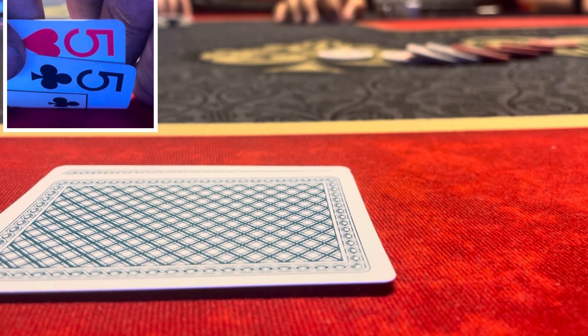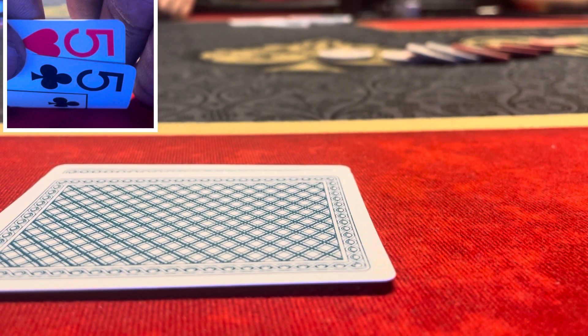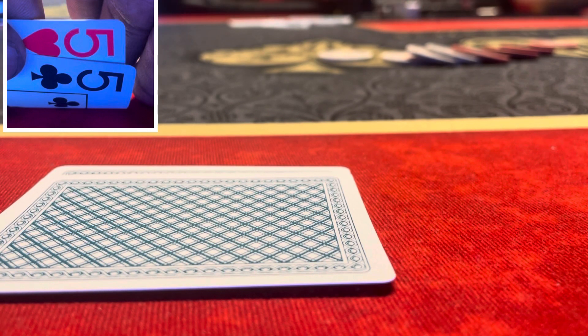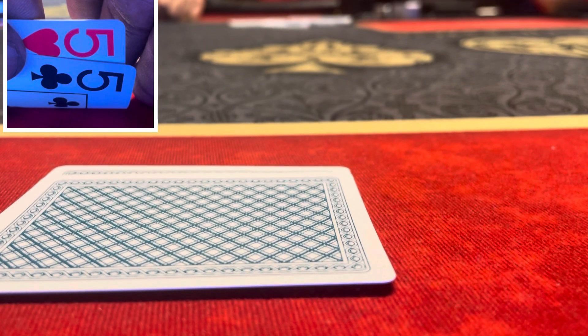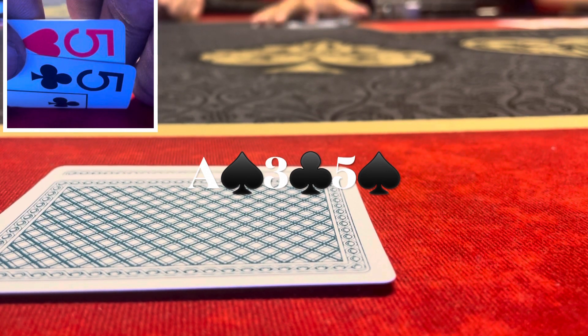The button folds, small blind calls, big blind calls, under the gun calls. We go to a flop — just the one we wanted: ace of spades, five of spades, three of clubs. We flop a set of fives. It checks around to me.